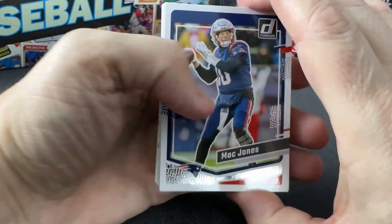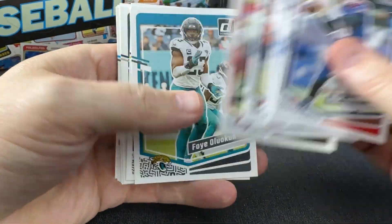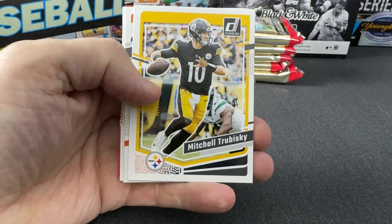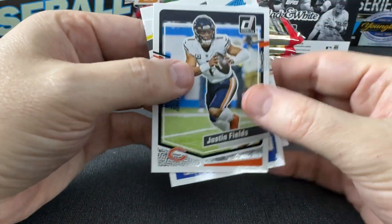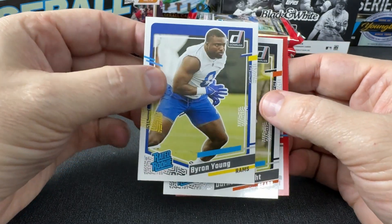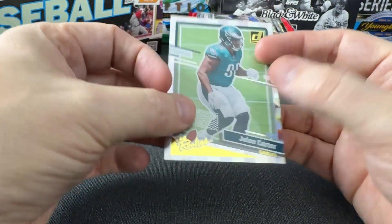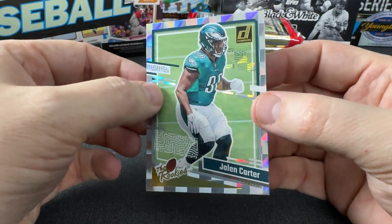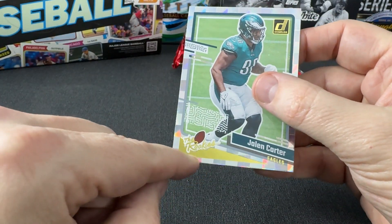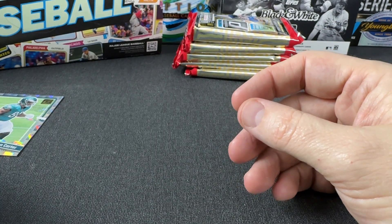That's what happens with football products, I guess. Mac Jones, Evans, Dalton, Trubisky, Justin Fields. Rated rookie of Byron Young, Darnell Wright, and Jalen Carter — the rookies. And I don't think that's numbered, although it looks a little different with the gold. I'm not sure if that's a different version. I thought the ones I looked at before were silver, but I could be wrong.